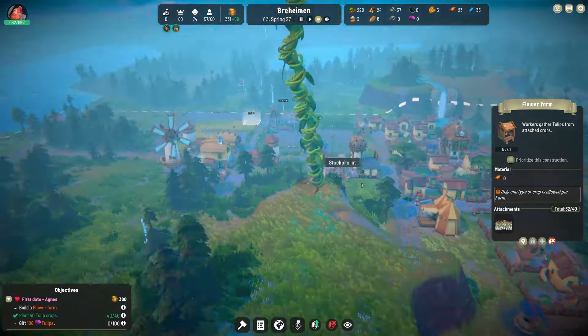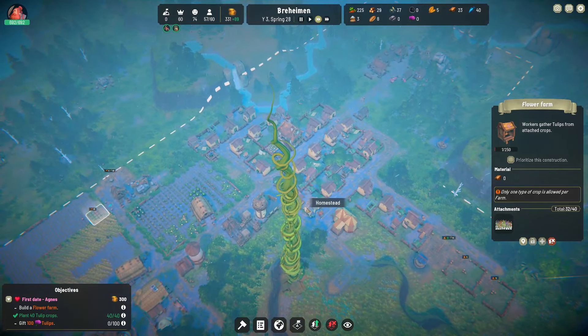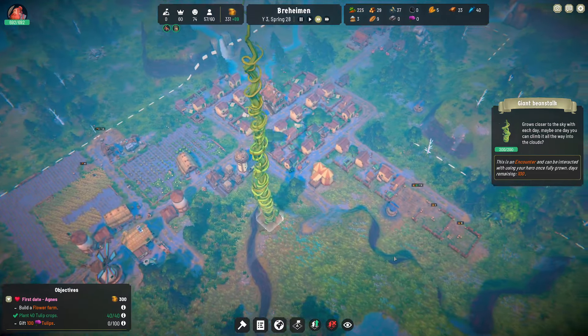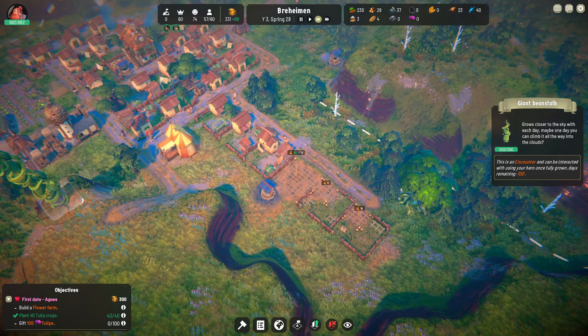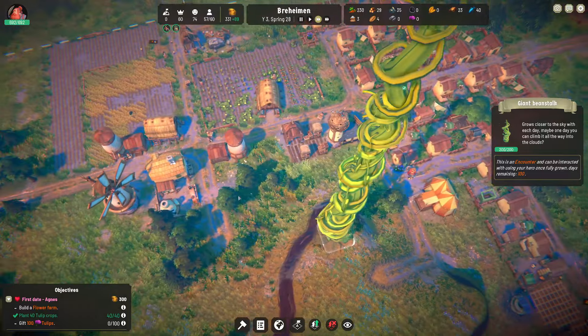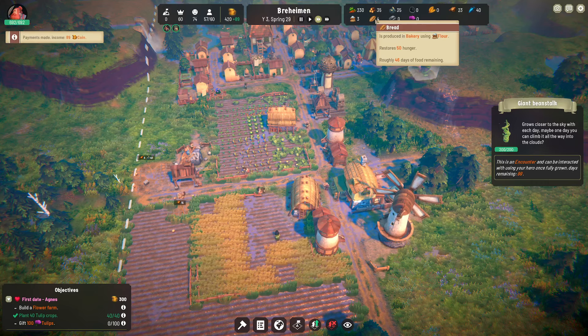The beanstalk is getting so tall — I can just see the top of it, and I'm as far scrolled out as I can be. 100 days left — it started at 219, so I think we're halfway there. Then we can send our hero up the beanstalk. Very exciting. Food is doing great.